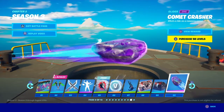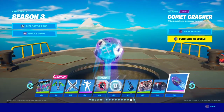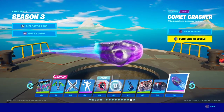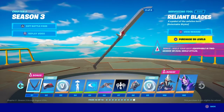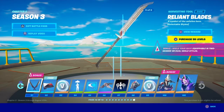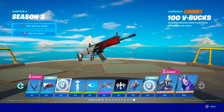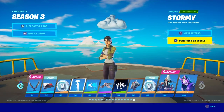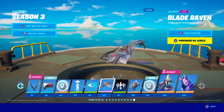This glider is just perfect — there's not a thing I can complain about. Yeah, sometimes it's easier to shoot people while on it, but it looks cool. Got the Reliant Blades — this giant one, tell me that doesn't remind you of Cloud from Final Fantasy. Stormy back bling — we'll look at the umbrella in a little bit.